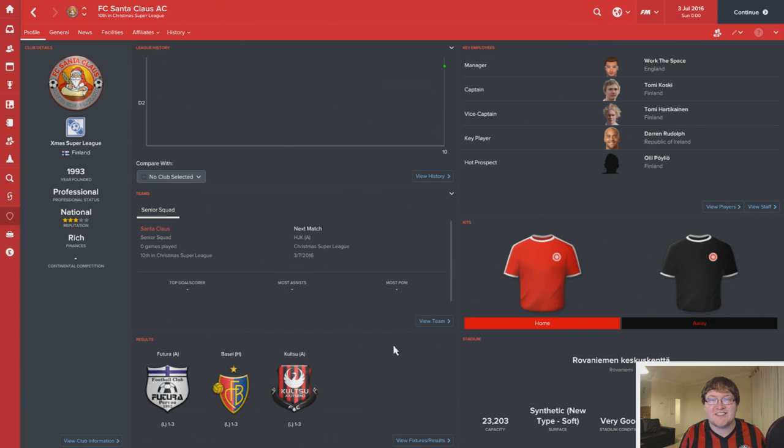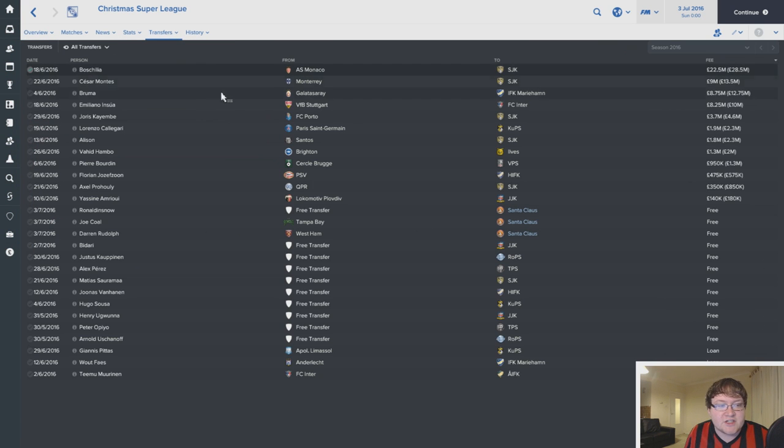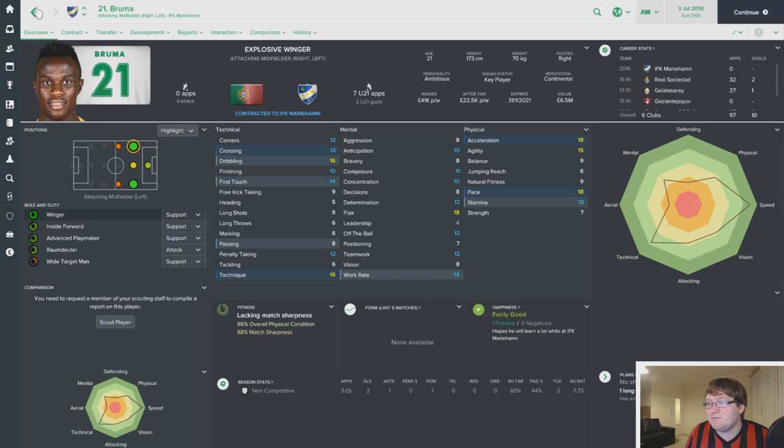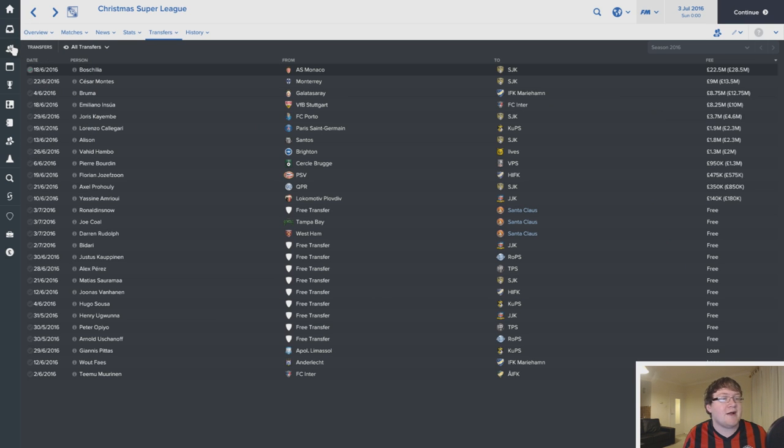Here we are — FC Santa Claus. Welcome to the club and welcome to this series. Football Manager is now open. This series is all just a little bit of fun. We're going to be playing a match every day throughout the season over the next 24 days. In the season there are 24 games and 13 teams. In this Christmas Super League, we want to try and finish top and win the league. The issue is all these teams have some quite good players — you can see from the transfer history they've already started splashing the cash.